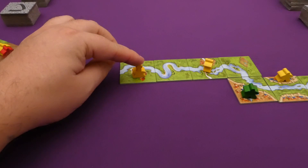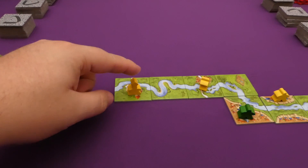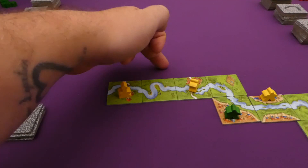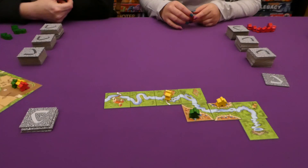If you do place an abbot on a monastery, it scores the same as the base game — it needs to be fully surrounded for it to come off and score. The only difference with the abbot is that if you don't place a meeple on your turn, you can decide to take the abbot back and score as many points as it is currently surrounded by. If I scored it now it would only score two points — one for the tile it's on and one for the tile around it. But if these three spaces also had a tile, that would be five points. Sometimes it is good to take it back early in case you run out of meeples.